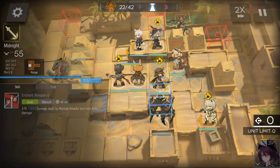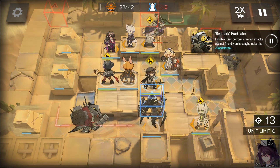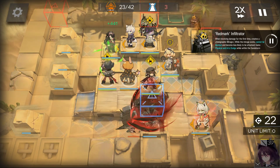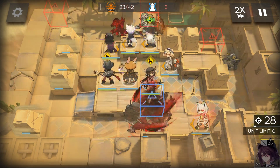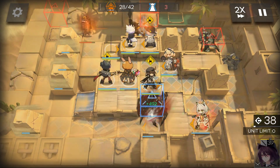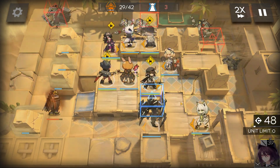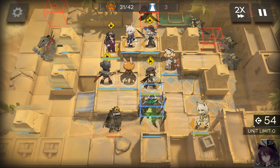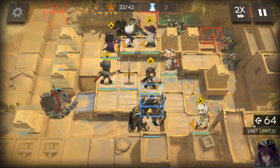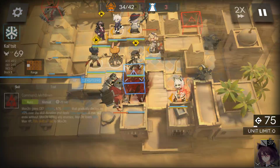Midnight for some DPS plus distraction. Consume. You must destroy the Mirages produced by the Infiltrators, otherwise they cannot be blocked. Devour.